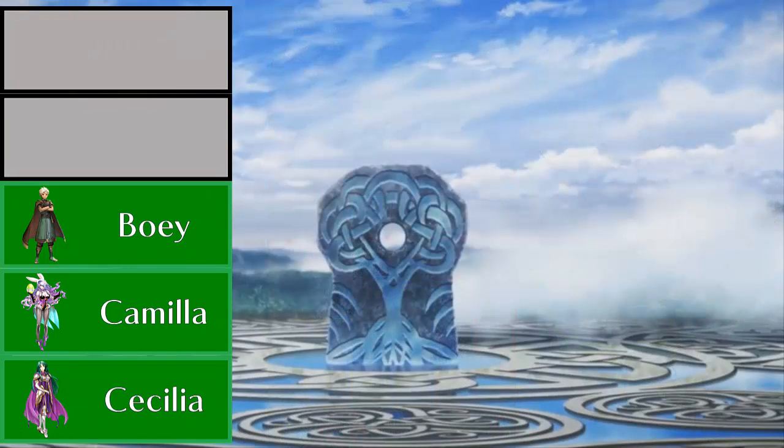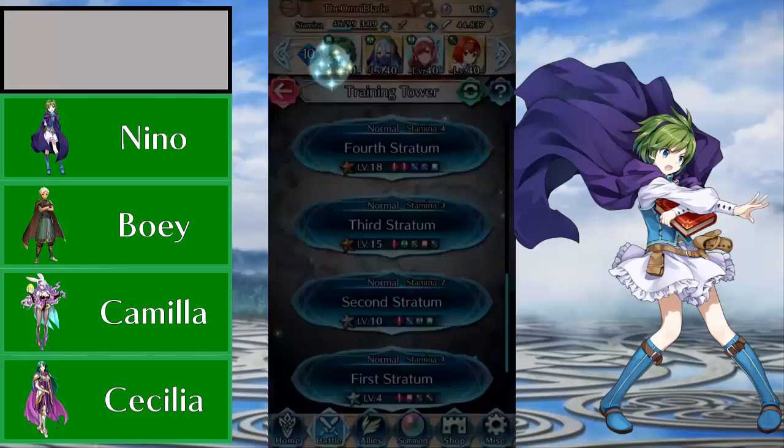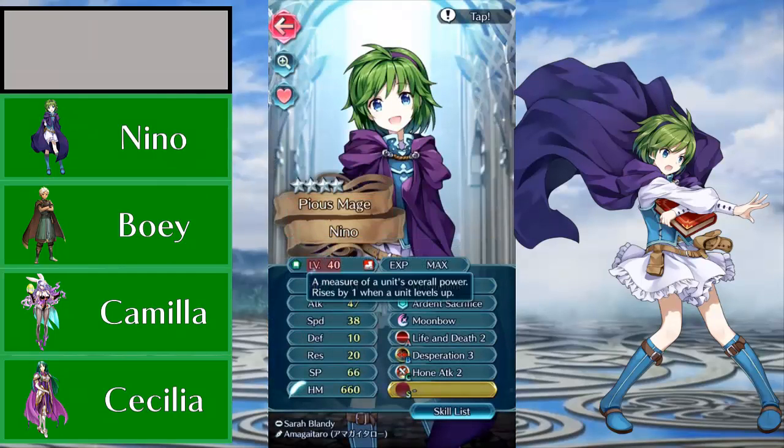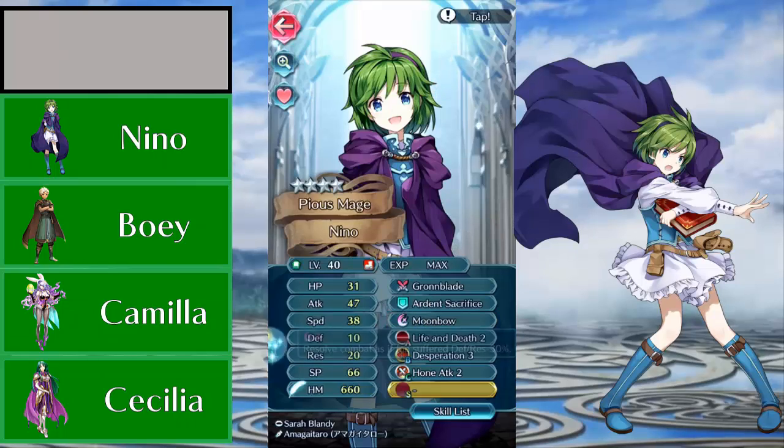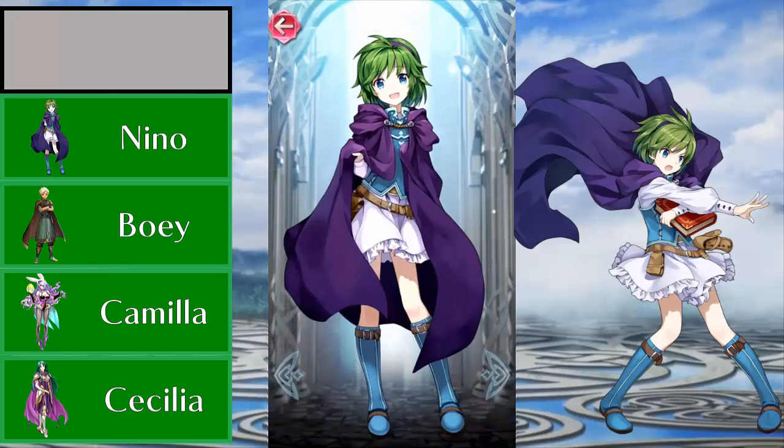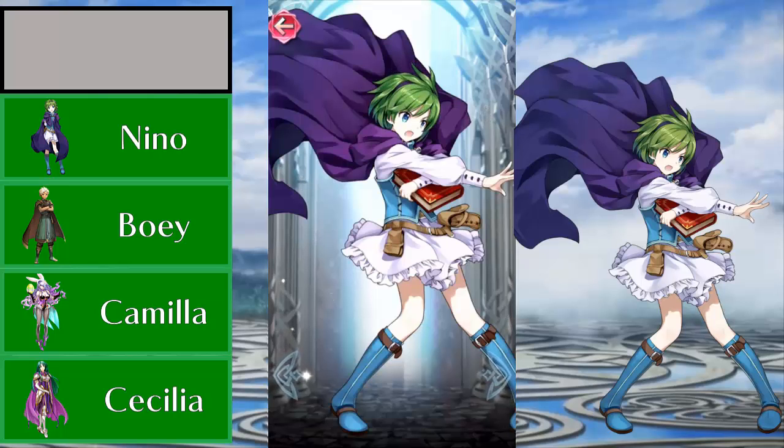Before we get to the number 1 entry, we gotta go through our runner up, and that is going to be everyone's favorite adorable little cinnamon roll from FE7 — the best canon ship because it actually does happen in FE6 — and that is Nino, shipped with Jafar of course. Nino is a nuke. She is the glass cannon of glass cannons. Sure there are others that try to take her spot, but Nino is easily the best glass cannon green mage in the game. You have other mages like Deirdre and Julia that are more res tanks than anything, and Sonya who's also a res tank — none of them really compare to Nino because of her nuking potential.